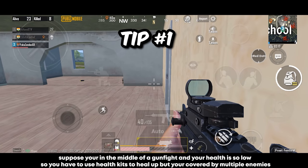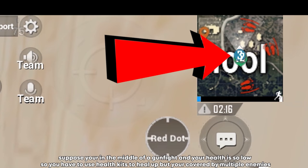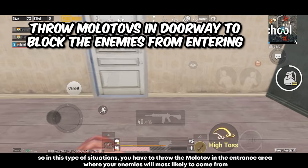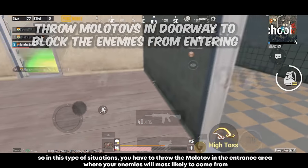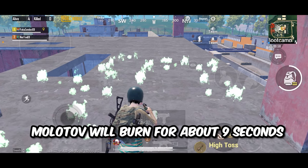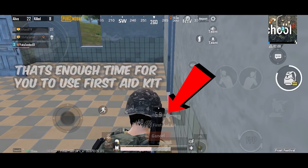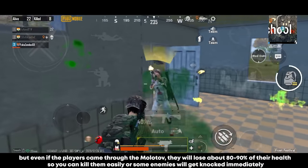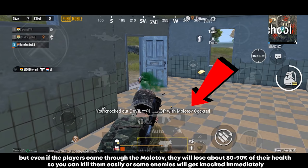Suppose you're in the middle of a gunfight with low health and need to heal, but you're covered by multiple enemies. In this situation, throw a molotov in the entrance area where your enemies will most likely come from. Molotovs burn for about 9 seconds — enough time to use a first aid kit. Even if players come through, they will lose 80–90% of their health, so you can kill them easily or get an immediate knock.